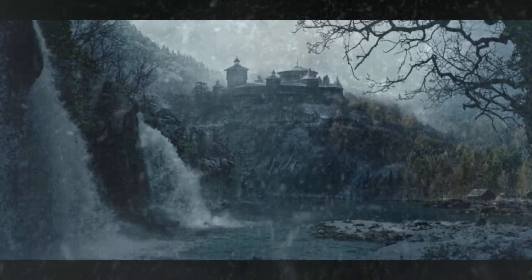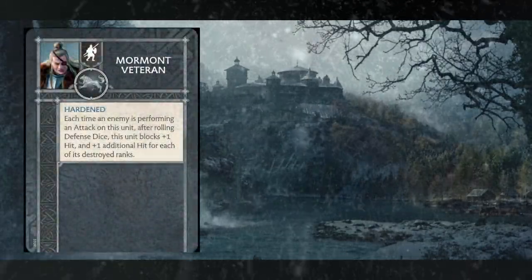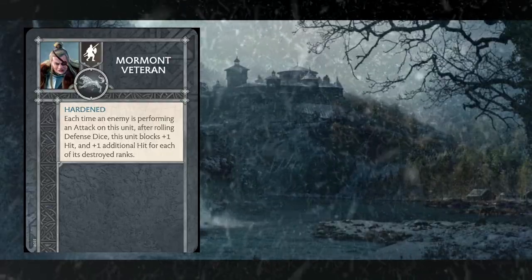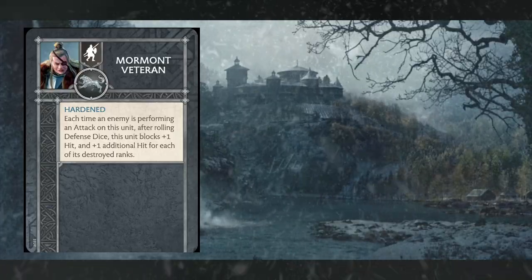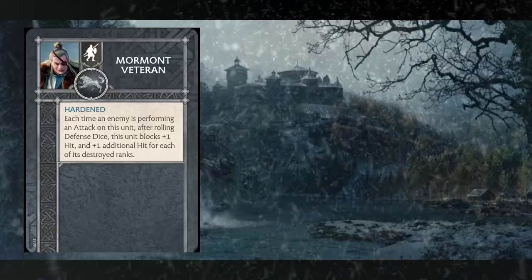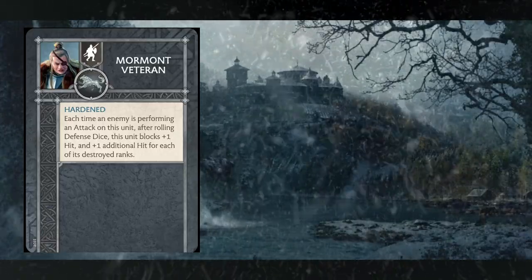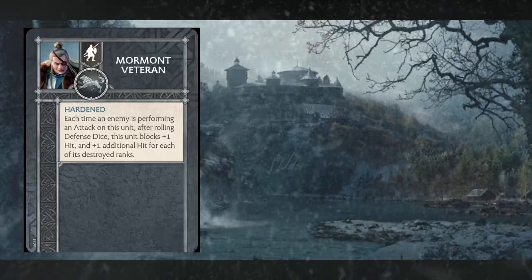For attachments, the Mormont Veteran costs one point and gives the ability Harden: each time an enemy performs an attack on this unit, after rolling defense dice, they block one hit plus one additional hit for each destroyed rank. If your plan is to get these guys down without leaving them too exposed, the Mormont Veteran helps ensure that at lower rank counts they become more survivable by auto-blocking hits.